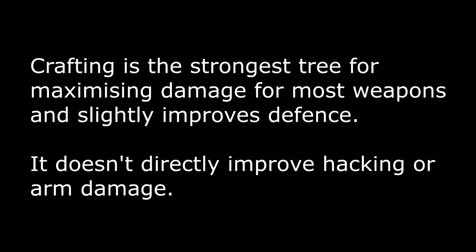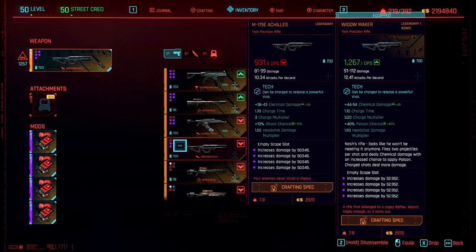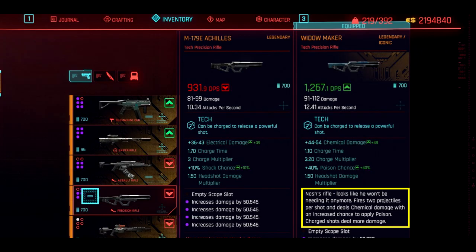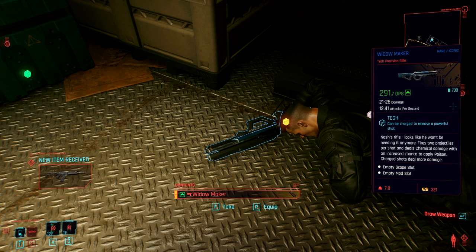Crafting is probably the strongest tree for maximizing damage and slightly improves defense as well. The question is, why iconics? All iconics have additional attributes or special effects described in a little paragraph under the stats. These additional attributes are generally super strong and, depending on the weapon, may be a significant upgrade to their non-iconic legendary counterpart. Some of the effects are not exactly reflected in the stats, and they are mostly found in rare or epic forms, so to upgrade them you'll have to re-craft in legendary form.